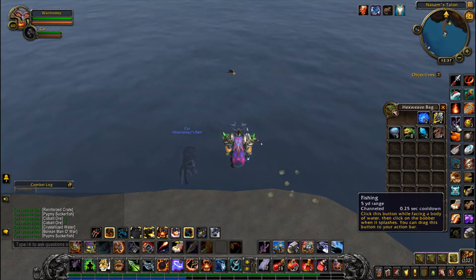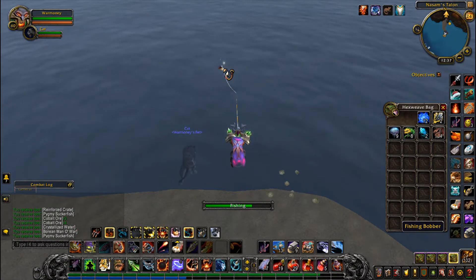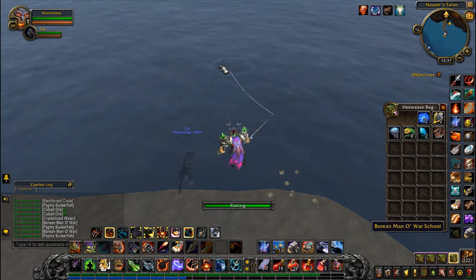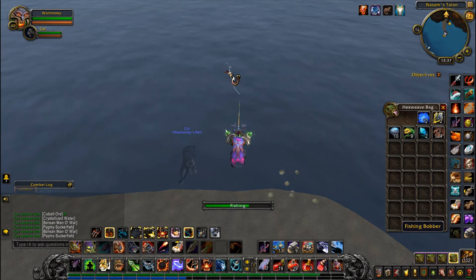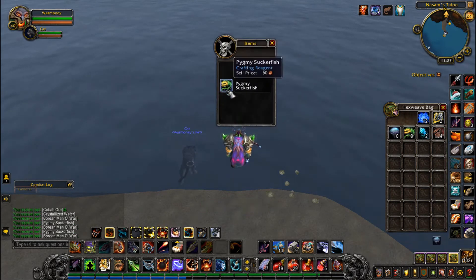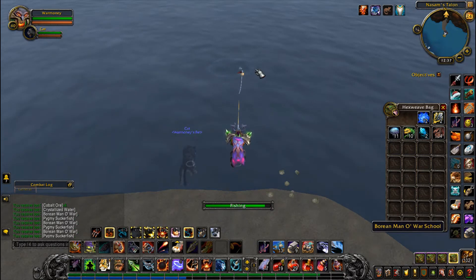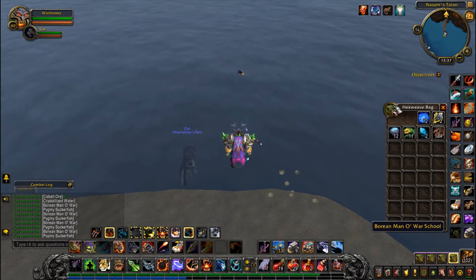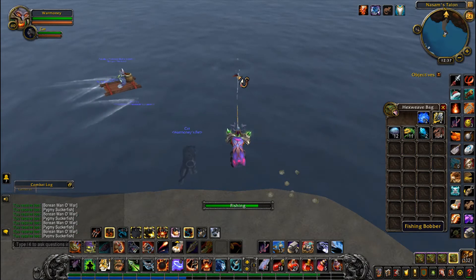I do like doing a lot of fishing and selling the fish — it's kind of relaxing and easy gold to make if you know where the good locations are and what sells well. This has always been a go-to if I needed some quick gold or wanted more variety in the auction house. The Pygmy Suckerfish you get also sell a little bit — gold is gold. Looks like we're almost done here.